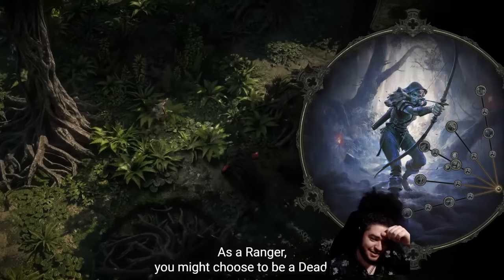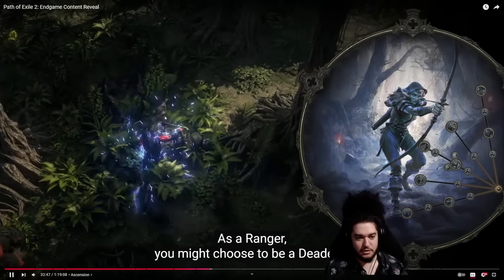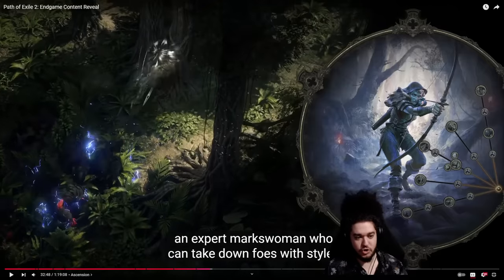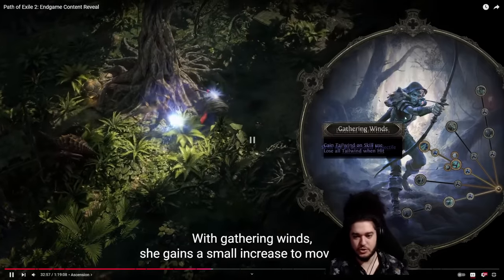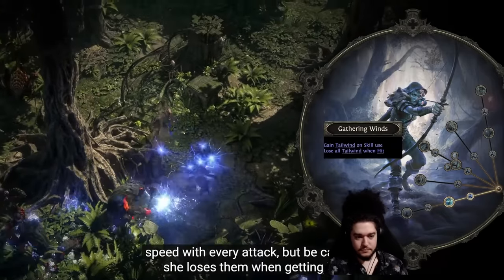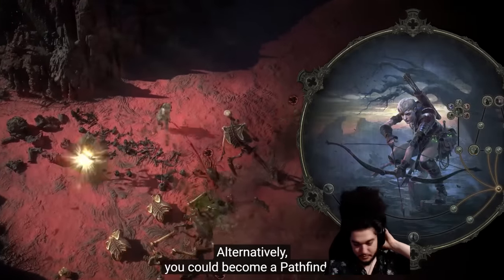With Surprising Strength you take advantage of stunned enemies, dealing 40% more damage — literally like what I played in Elden Ring as a big bonk character. The animations here are very clean. As a Ranger, I know people will say running and shooting looks odd, but you literally can't run and shoot right now in the game so there has to be some movement penalty. The disengage skill looks cool. With Endless Munitions every attack gains an extra projectile. With Eagle Eyes she will never miss, letting you stop wasting passive points on accuracy.